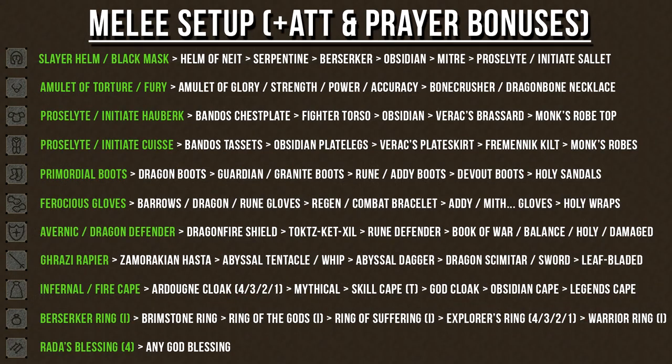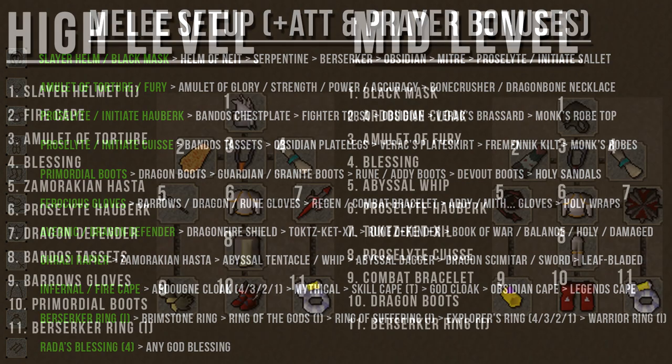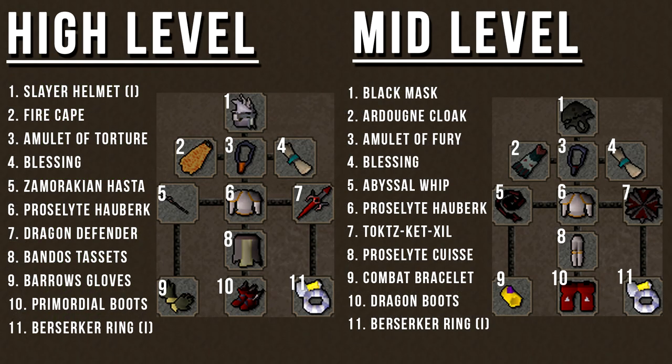The second melee setup maximizes your attack, strength, and prayer bonuses. On this chart, I've highlighted the best armor choices in green on the left-hand side, and the items to the right are also very good alternatives. I've created a couple of different setups as a reference for when you create your own — these are just templates, so don't be afraid to alter them to your liking.